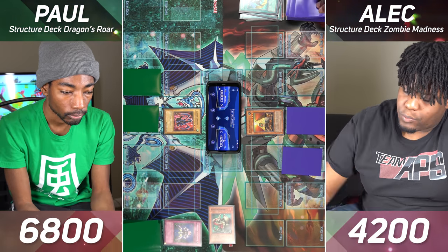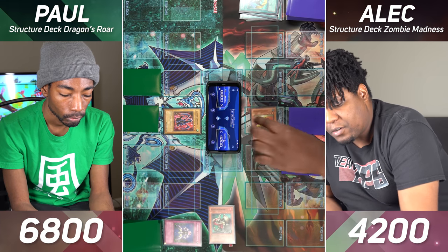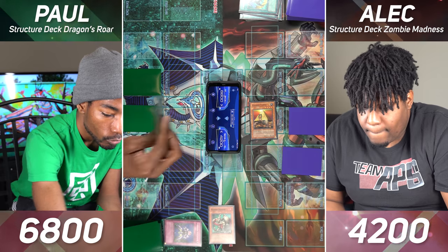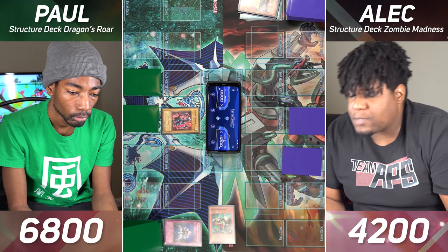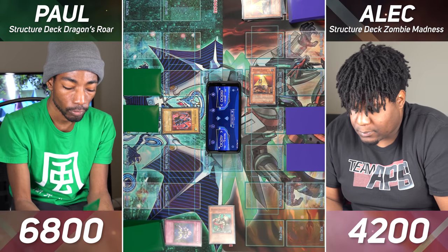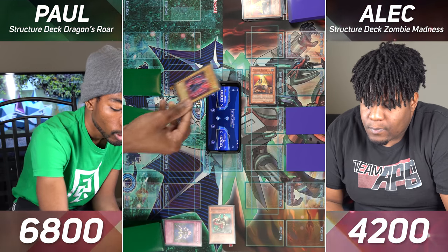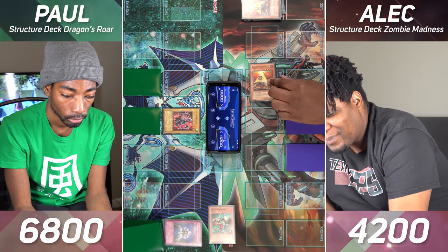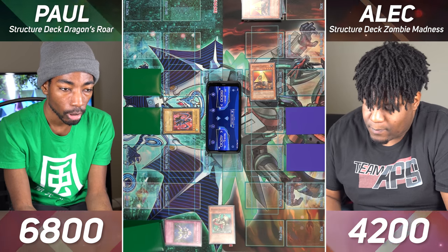Set one card face down, pass my turn. Draw. Switch my Pyramid Turtle to defense and pass. I'll draw, enter battle, and use my Luster Dragon to attack Pyramid Turtle. Pyramid Turtle — I can Special Summon a monster from my deck. Pass turn. Draw for turn and I'll pass. Draw for turn, enter battle, and my Luster Dragon will attack Pyramid Turtle again — and it'll be another Pyramid Turtle. That will end my turn.